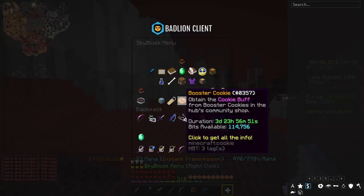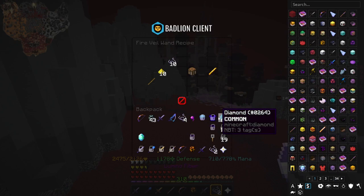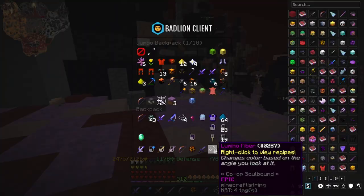What does Ashfang drop? Ashfang drops something called Lumino Fibers. Lumino Fibers are used to craft the Fire Veil Wand, and that's basically it. They're also used for quests, but they're not used for a whole lot of stuff — but it's still one of the hardest bosses in the game.